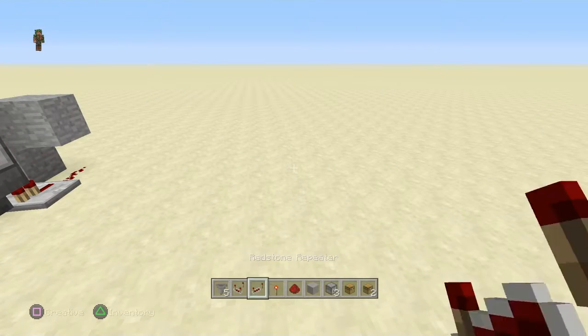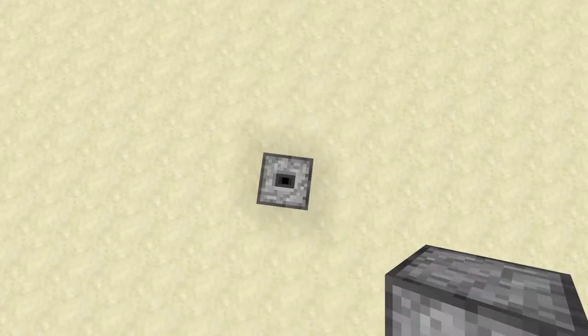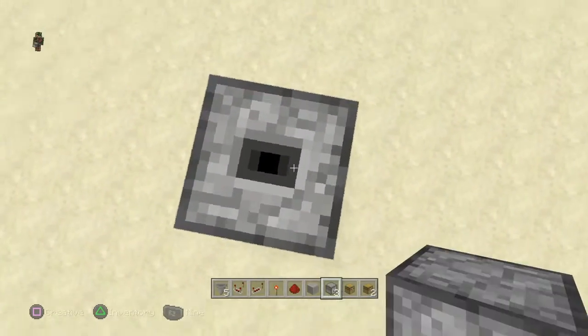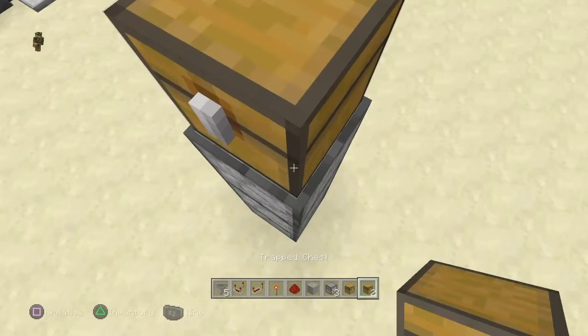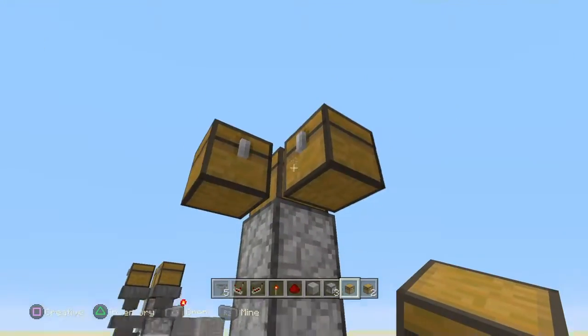What you want to begin with is you want to take your droppers and line them into one another like so. Then right on top of here you want to place your trap chest, and right next to that you want to put your two chests like so.